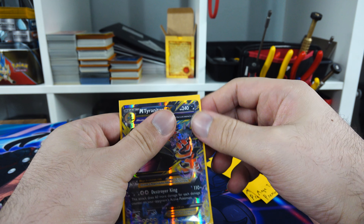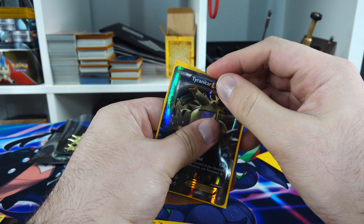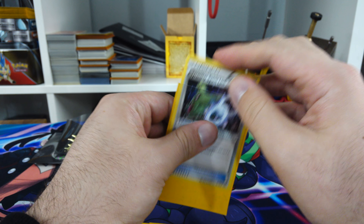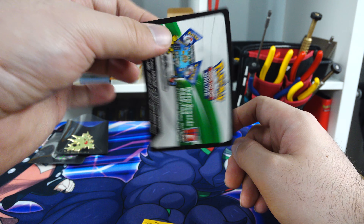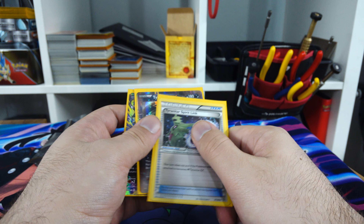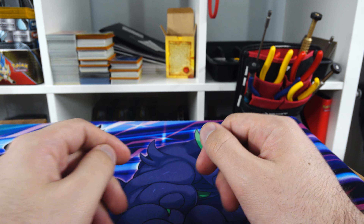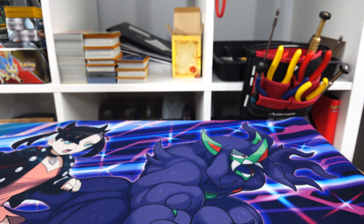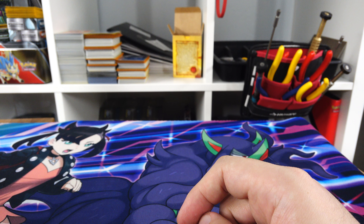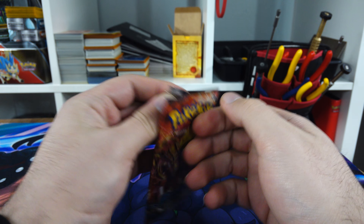It's a Mega Tyranitar EX, followed by Tyranitar EX. For the online code, if you guys want that, hit me up on Twitter at The Pro's. Throw me a follow, tweet at me, let me know what online code you're looking for and I'll gladly send you one. I do dabble in Pokemon Online because I don't have anybody to play against at the moment, at least easily accessible. So I dipped my toes in just to see how the game played again - far easier than Yu-Gi-Oh, which is what I actually played more of when I was a little bit older.